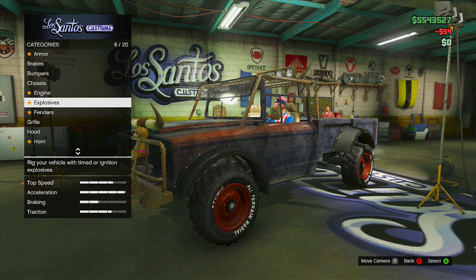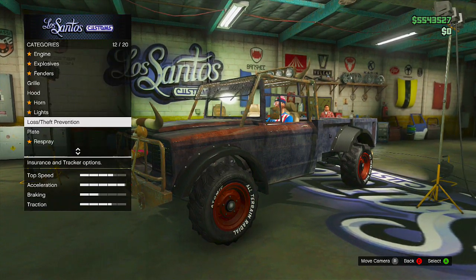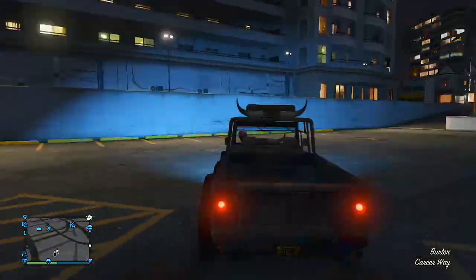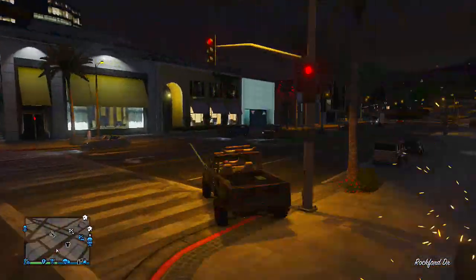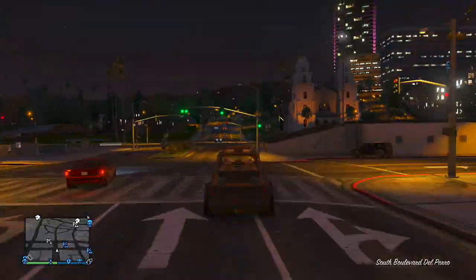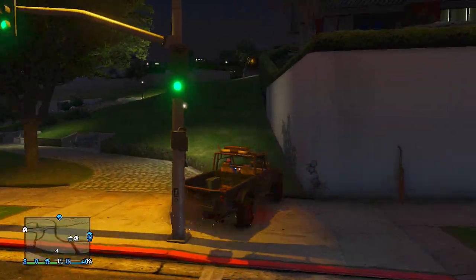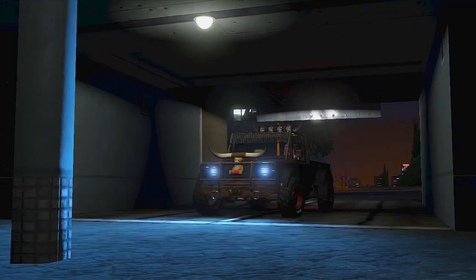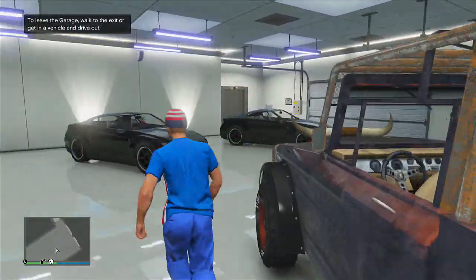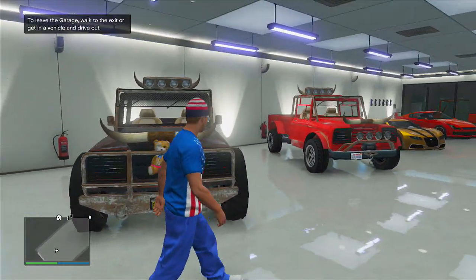From here you can add a tracker and full insurance from Los Santos Customs, but that's kind of pointless and a waste of money, considering you can just bring this vehicle into your garage as normal and get a tracker put on it that way. Hope you all enjoyed the video — you can now have Trevor's Teddy Bear truck online again. Be sure to support the video by leaving a like, and I'll have another video coming in a few hours, so check back to the channel. Hope you enjoyed and I'll see you all in the next video.